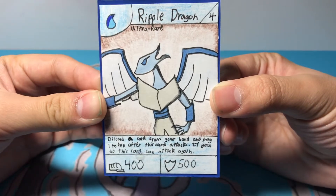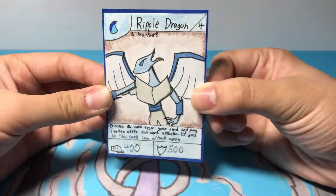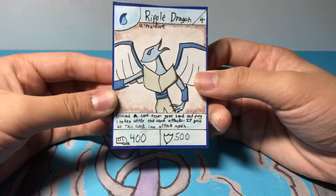It's whatever you want it to be, because in the beginning I was making a girl, but then it looks like a guy also. In my opinion, dragons don't really have a gender, but who knows. Anyway, Ripple Dragon is a Stage 4 Ultra Rare with 400 power and 500 shield, or 500 defense.